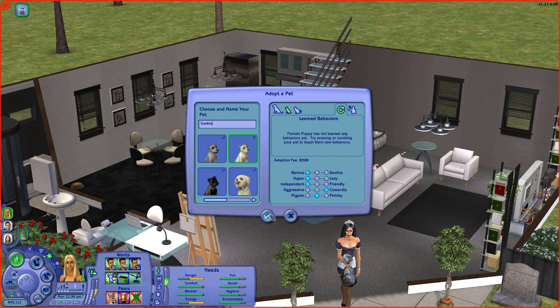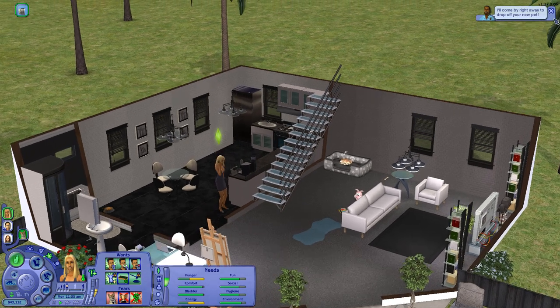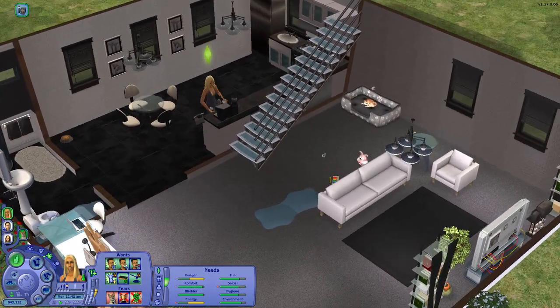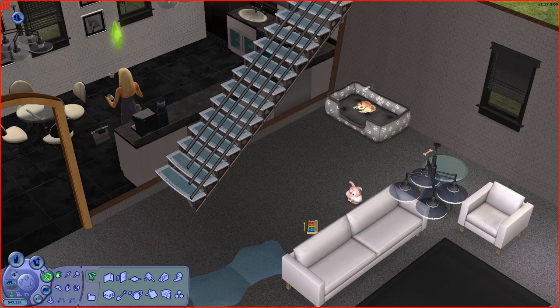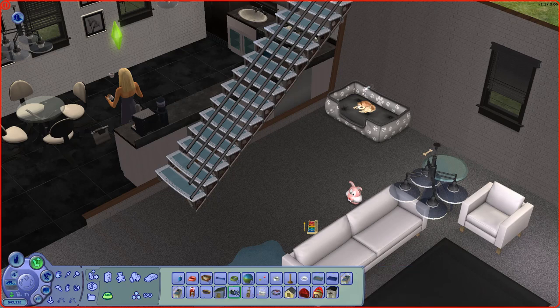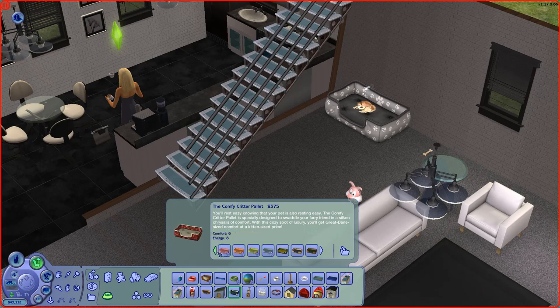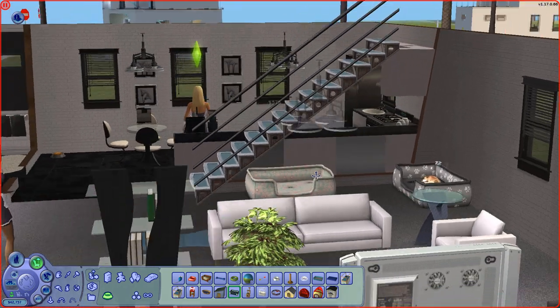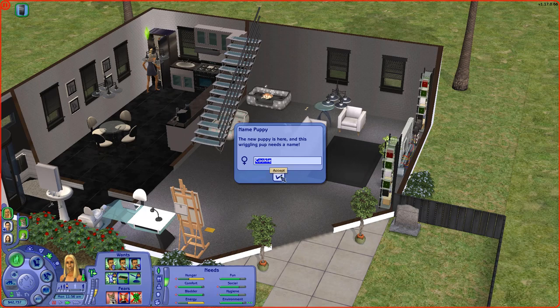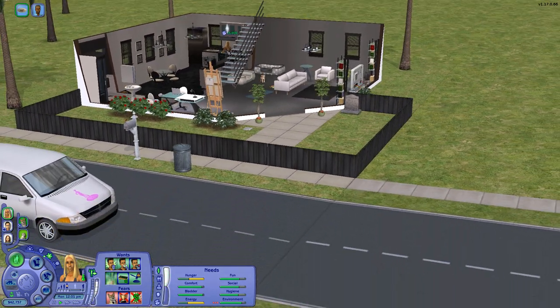Yes, we want to adopt Cookie. They're coming to drop off our new dog. We only have one dog bed, so we should probably buy a second one. I'm trying to find a color that matches the house but there's not really anything, so we'll just buy this one. Our new puppy is here — her name is Cookie. Dina is very happy she got her puppy.